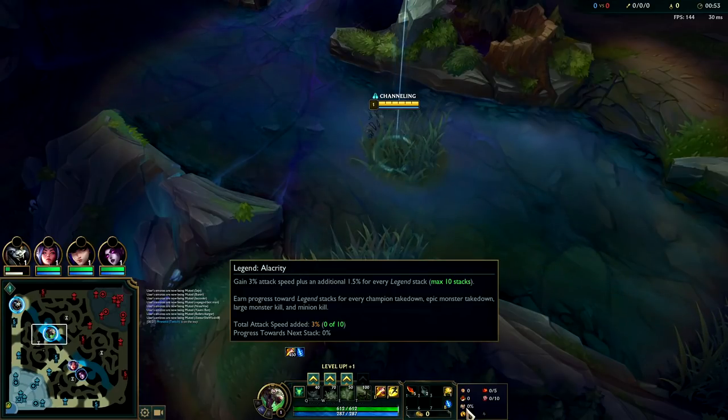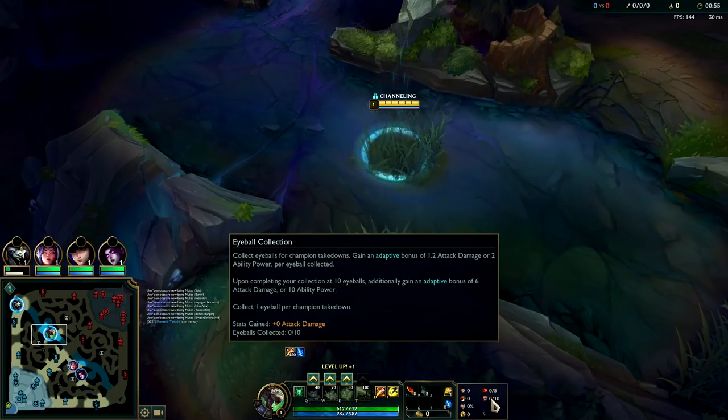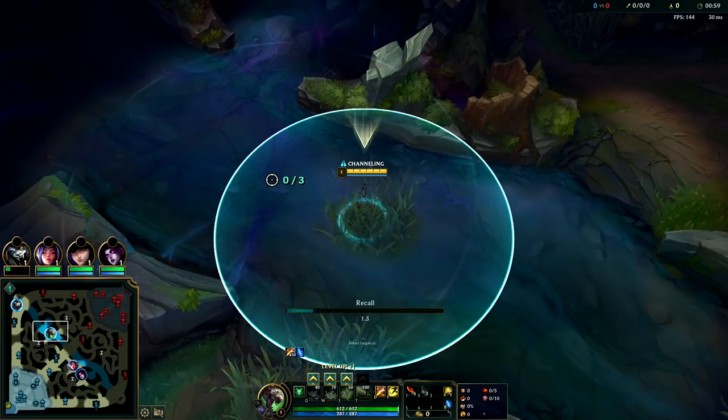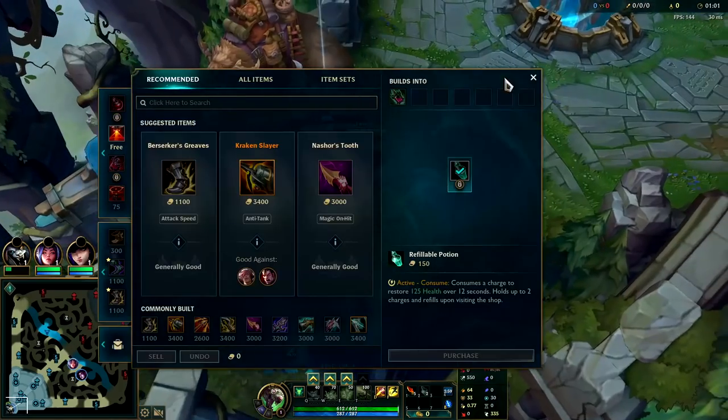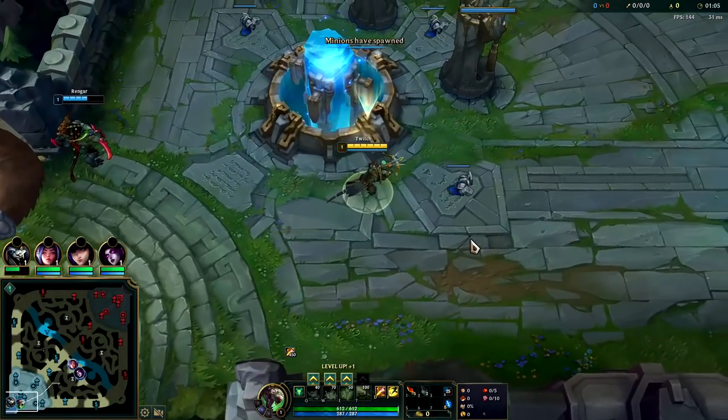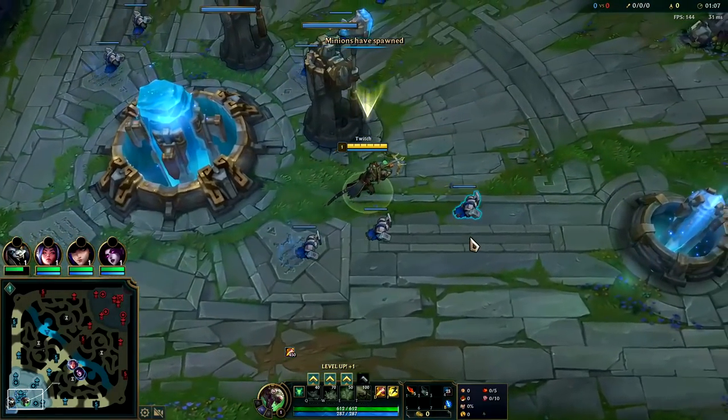For your runes, you're going to want to take Press the Attack, Triumph with Alacrity, Coup de Grace, Relentless Hunter, and Eyeball Collection. You can also go for Ultimate Hunter instead, but that'll definitely hurt your first 5 levels for your ganks.